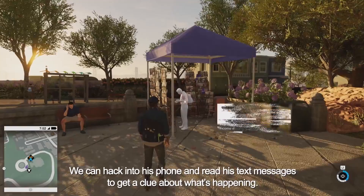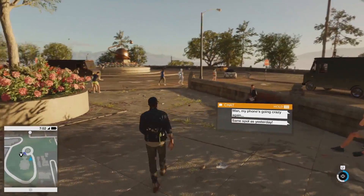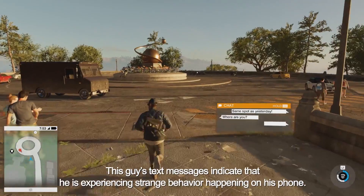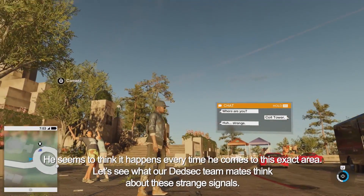We can hack into his phone and read his text messages to get a clue about what's happening. As a hacker, it's really easy for Marcus to get someone's personal information. This guy's text messages indicate that he's experiencing strange behavior on his phone, and he seems to think it happens every time he comes to this exact area. Let's see what our DedSec teammates think about these strange signals.